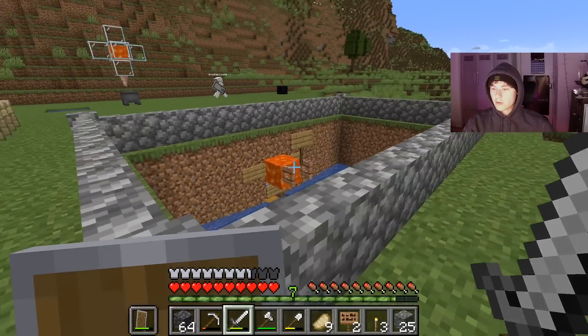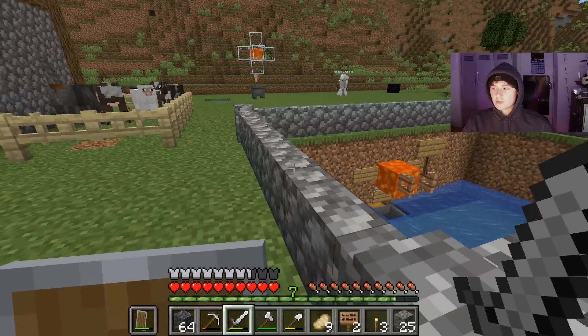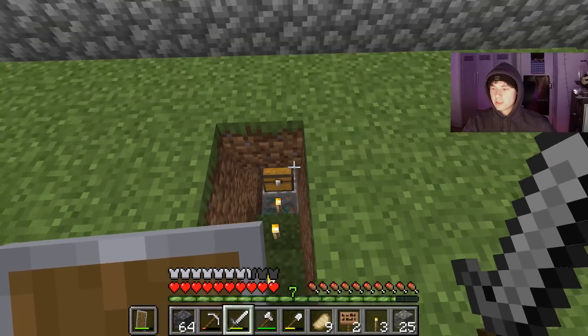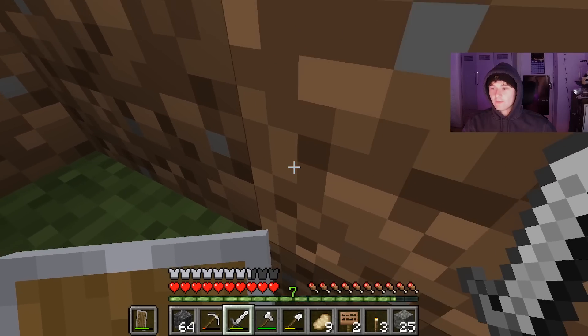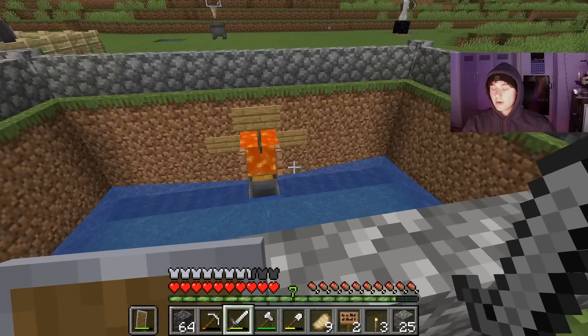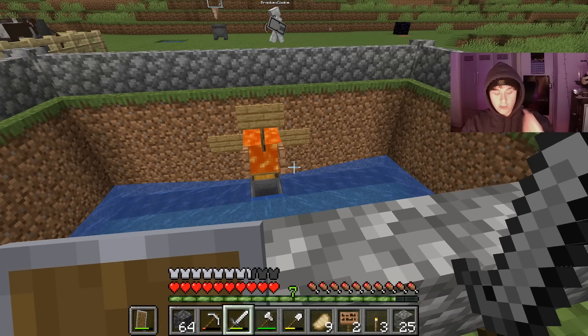This is an iron farm, and this is very crucial — I actually need to build one of these in my own world. Essentially what this does is it spawns iron golems and then kills them, and it all goes into this chest. Which means if I die it's to no real consequence unless I had full diamond gear or something. So this is very useful, honestly a lifesaver — and it already has been a lifesaver because I have died plenty of times already.